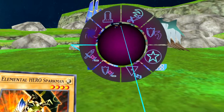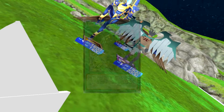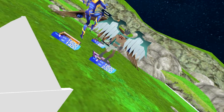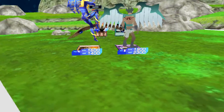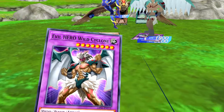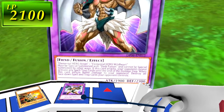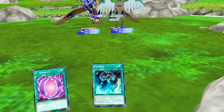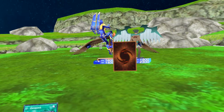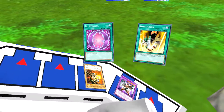Battle. I'll have Sparkman attack. I use the effect of my Field Spell to send a Defense Crystal Beast from my deck to the graveyard — take no battle damage. The monster's still dead. And then I'll have Wild Cyclone attack directly. Main phase two. I activate Evil Mind. Since I control a Fiend monster and you only have one monster in your grave, I get to draw one.